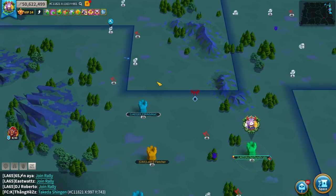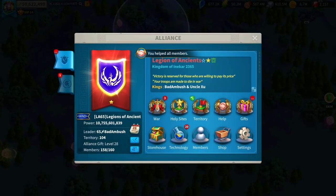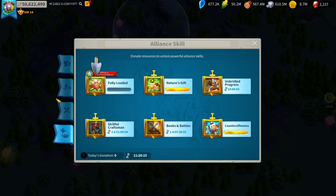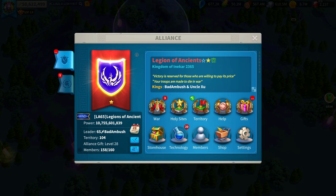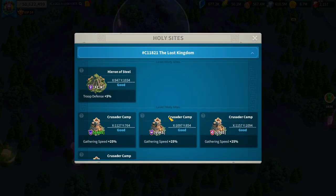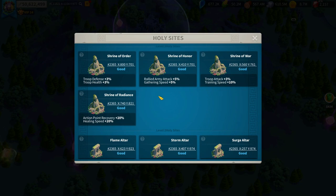Make sure you're getting a kingdom buff and you're in the top alliance. If you're in an alliance with max technology, that will be fine. Just make sure they have the training speed holy site — the Shrine of War — since that is going to save you a ton of speedups.